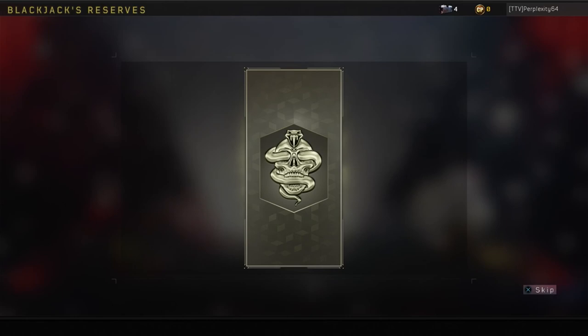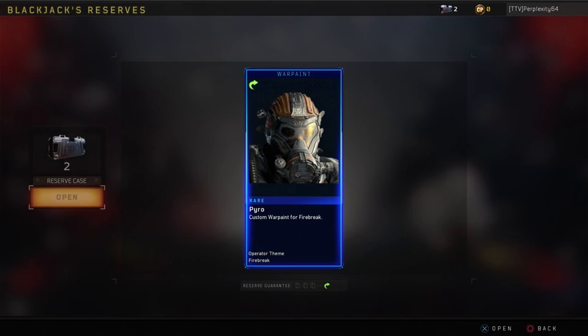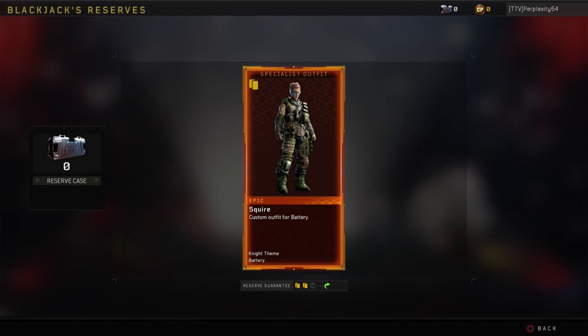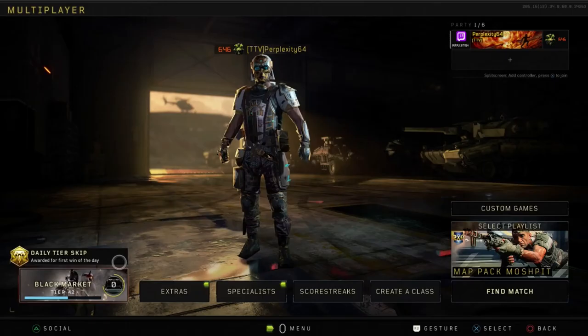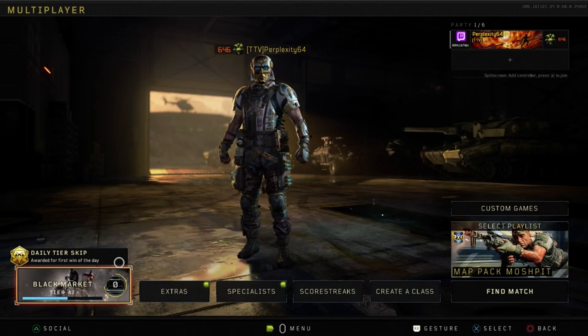Five more cases to go. Epic Street Race camo for Paladin. And last but not least, we have a duplicate. All right, well guys, that is going to wrap it up for the reserve case opening.